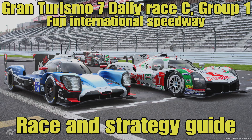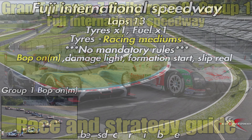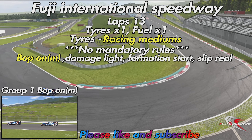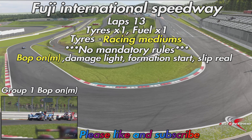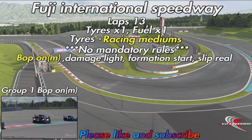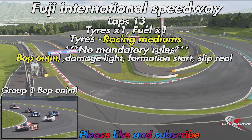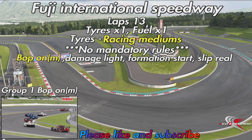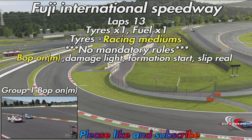Hello everyone, welcome to this week's Gran Turismo 7 daily race, sea race and strategy guide. This week we're off to Fuji International Speedway in the hot mess that is the Group 1 category. We've got 13 laps to get round, we have tyres at times 1, fuel at times 1 as well, just the racing medium tyres available, no mandatory rules for this one as far as I am aware at the time of making the video. BOP is on, it's the mid speed BOP, damage is light and still as sensitive. Formation start and slipstream is real.